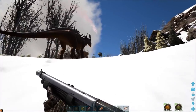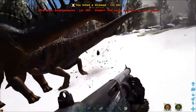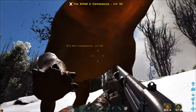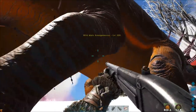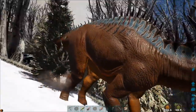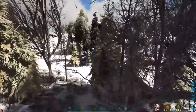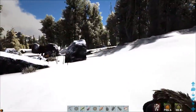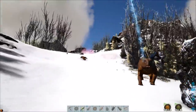If any hostile creatures are near, it will roar and then run off to fight them. Try to kill the attacking creatures — but as you saw, the Amarga lowered its head at the wrong time and I shot it in the neck. This will make it very angry and it won't want to be your friend anymore. In fact it will try and stomp you into the ground. As you can see the taming bar's gone. It runs faster than you so you can't outrun it. This is especially annoying when you're around 70-90% done.